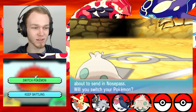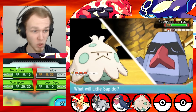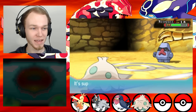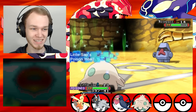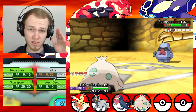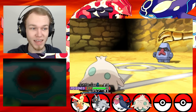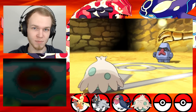Nosepass! Finally something different. Keep battling with Little Sap. Use Mega Drain! Oh, that was a Critical Hit? Awesome — I love when Critical Hits do nothing to me. And Poison Heal again. I wish there were a way to restore Little Sap's PP without having to heal it, because that's the issue. Being poisoned is great because I get healed every turn, but if I can't attack, it's not worth struggling.